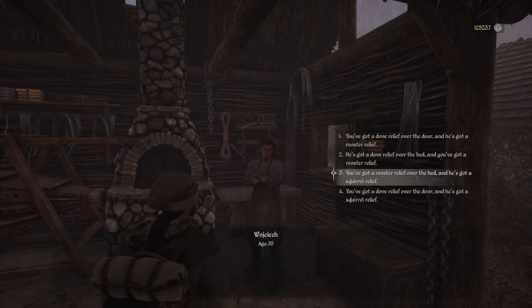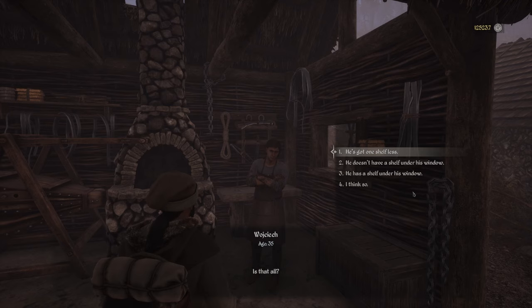You've got badger fur and he's got wolf fur above his fire. Next, you've got a dove relief over the door and he's got a squirrel — and he's also got a shelf under his window.